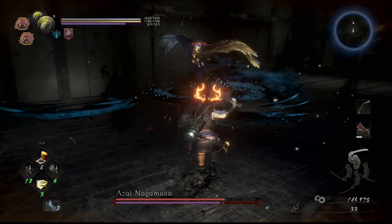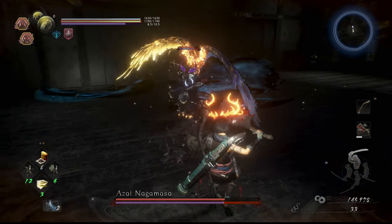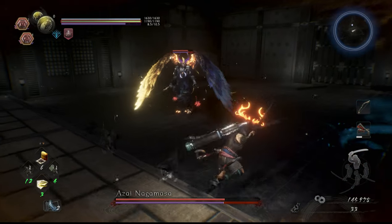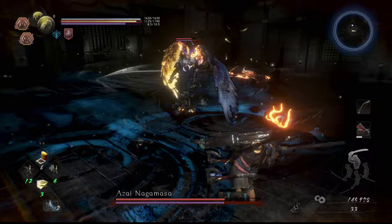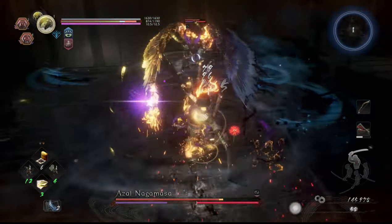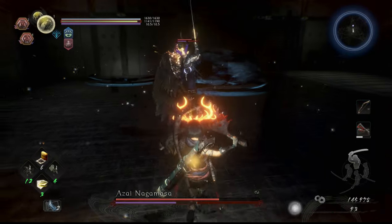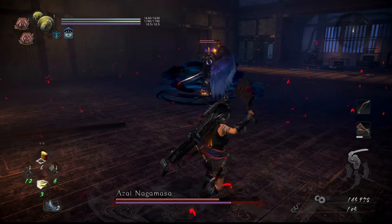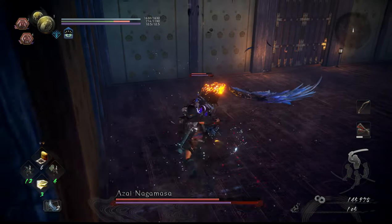If you nail the burst counters during the Dark Realm phase, it'll end pretty quickly. If you miss a few, it's okay — you'll still be safe and the Dark Realm phase will run out on its own eventually. To repeat: during the Dark Realm phase, keep at a distance while looking for either his red ground attack or for when he rises into the air. Burst counter the red ground attack; if he rises in the air, run or dodge under him and hold guard.